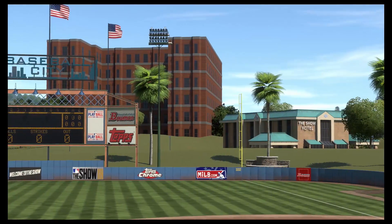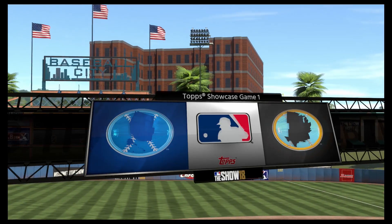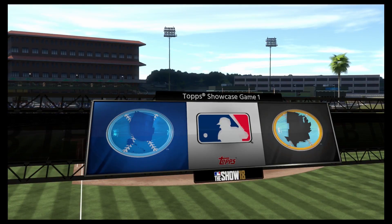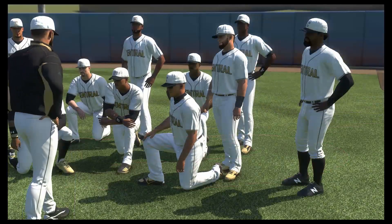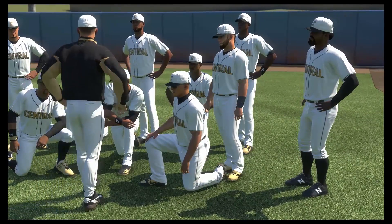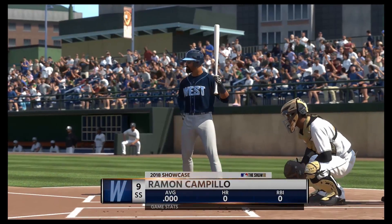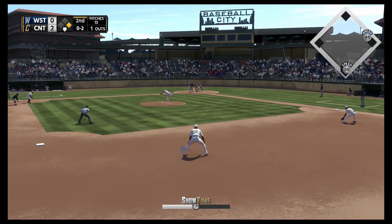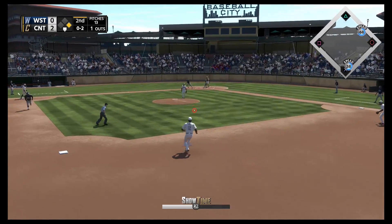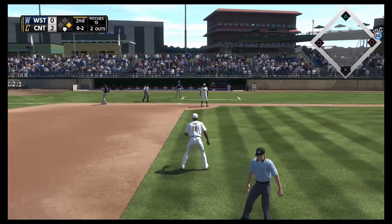Afternoon baseball here on The Show today. We get the ball rolling with an intriguing matchup on day one between the prospects from the west region and the prospects from the central region. Coming to the plate, Ramon Campillo — he'll swing it from the right side. Here's a little chopper up the middle, reined in, he turns and goes to second, and they do get the out there.